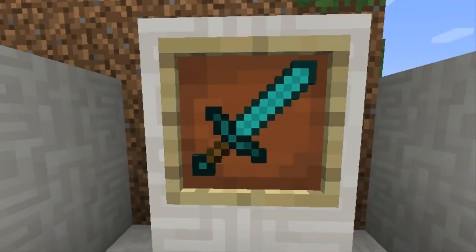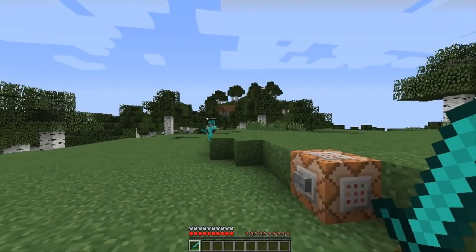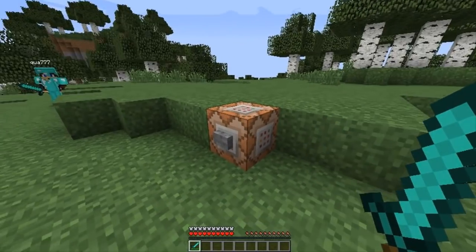Tip 6: Advanced PvP. For this tip, I have my brother with me to help illustrate the principle. When engaging in PvP combat in Minecraft, most players will simply charge at each other and spam their left mouse buttons like this.